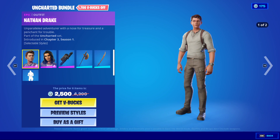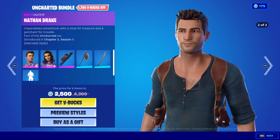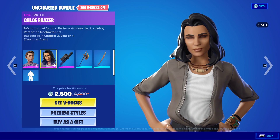The Uncharted stuff is here — comes with Nathan Drake, who has a video game style. You can have both the video game or Tom Holland variants, whichever you're more interested in. I don't really care for it that much.